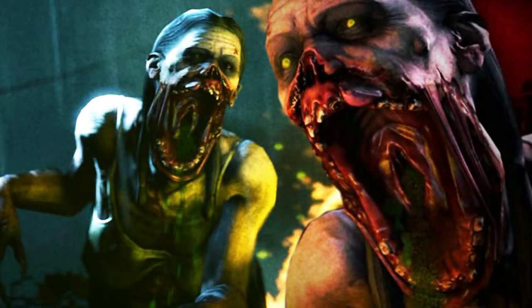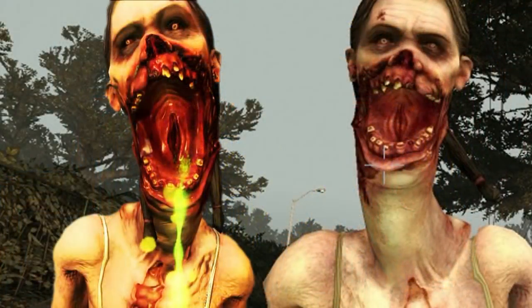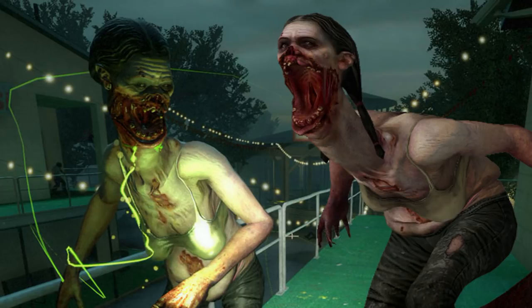The Spitter was a new variation of the special infected that appeared in Left 4 Dead 2. The infection would affect her entire body, but the most disfigured part is her mouth. The jaw seems to have been pushed downward, and the areas around her lips were also affected. Her neck appeared to be elongated. All of these changes suggest it was due to its ability to spit out mutated stomach acid. Her long neck could also contribute to spitting the acid for long distances and at high velocities.